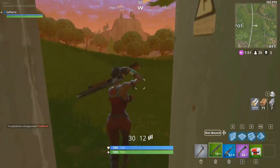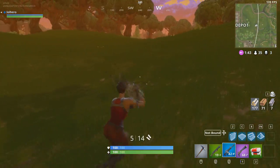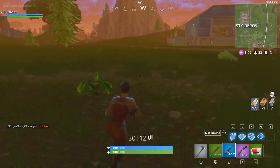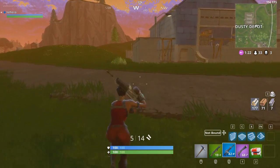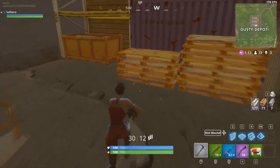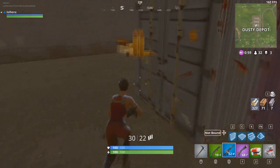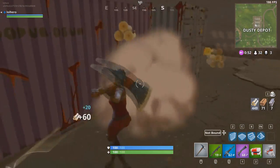I might as well loot this while I'm here, but I decide to head back — I don't think anyone's going to pop out over there, and I don't want to be searching outside the circle. I'd hate to get into a fight out there. I'm going to head to Dusty Depot now because I know there are a lot of pallets there where I can get a lot of wood. My wood is not as high as I'd like — I only have almost 200. I like to have around 300-plus of wood at least so I'm prepared for any fight. There are more pallets here. I got a chest too.